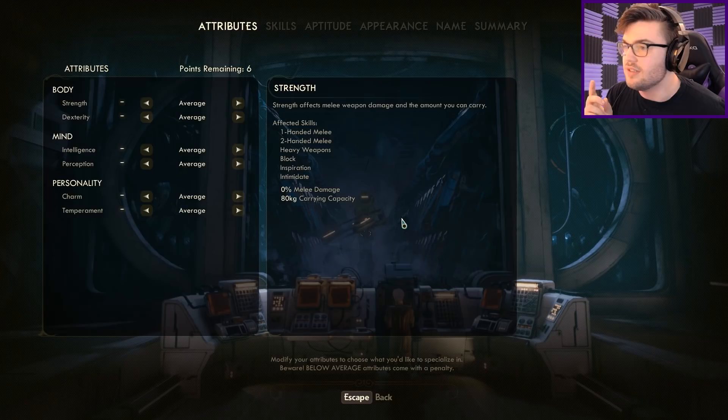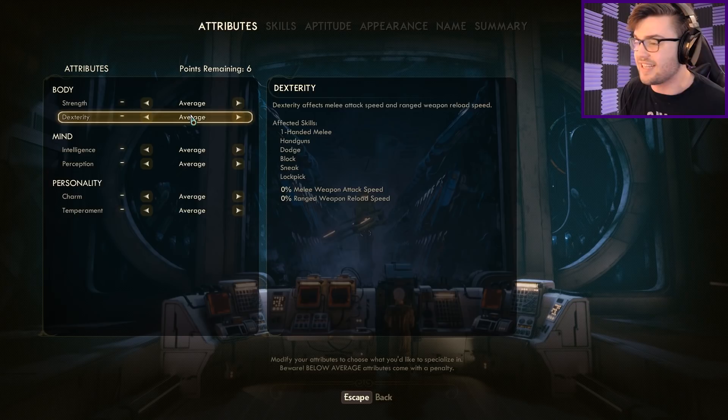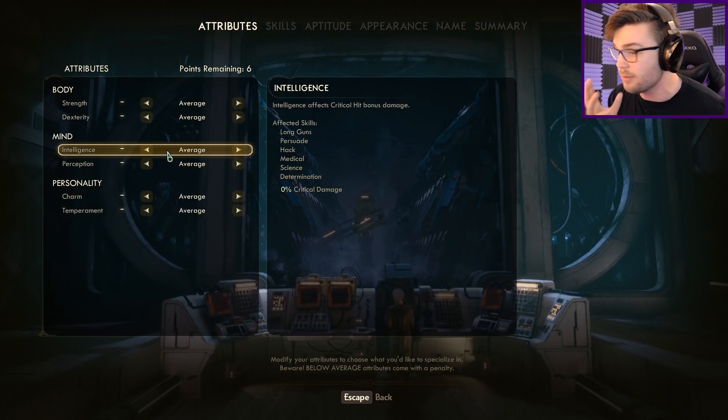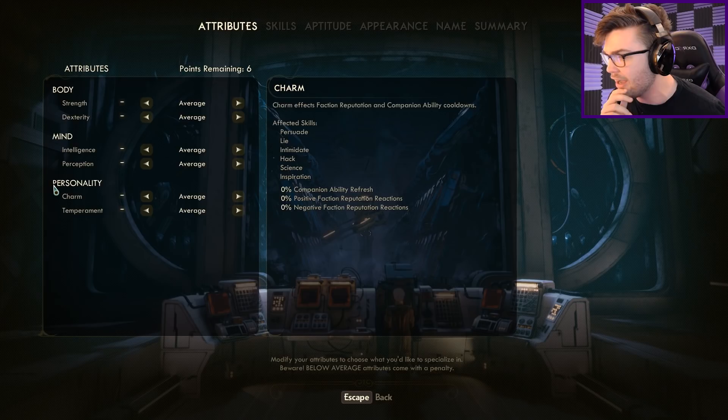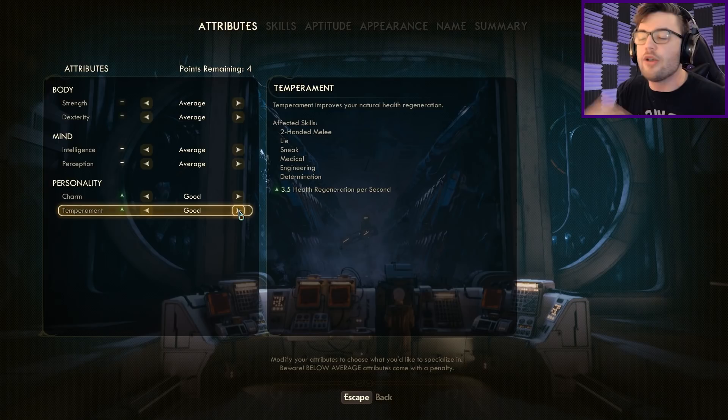Here comes the character creation part where I have to make some decisions, which is not good for me. I am not that level of adult yet. I cannot be trusted to make decisions. I'm just going to have to choose some stuff at random. The worst part about this is all my decisions carry over for the rest of the game. I feel like I should try and go as far away from actual me as possible. Let's turn up my charm and my temper, make myself a little bit more personable seeing as I'm going into a whole new world.